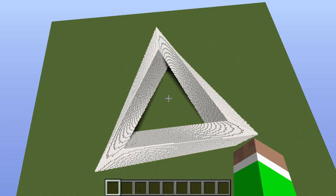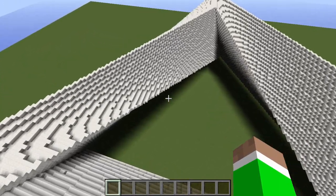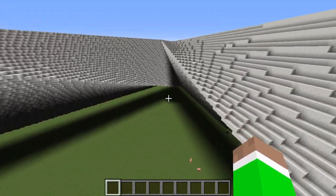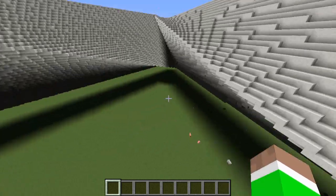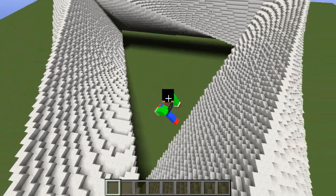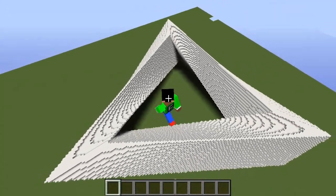This is the next optical illusion I wanted to show you guys and it is absolutely insane — it would have taken a very long time to build. If we get closer and drop down here, look at the blocks — what in the world! How do people do this? Look at all the mobs down there just chilling under the dark area. Very very cool — I love this optical illusion. Which one is your favorite? Let me know in the comments!